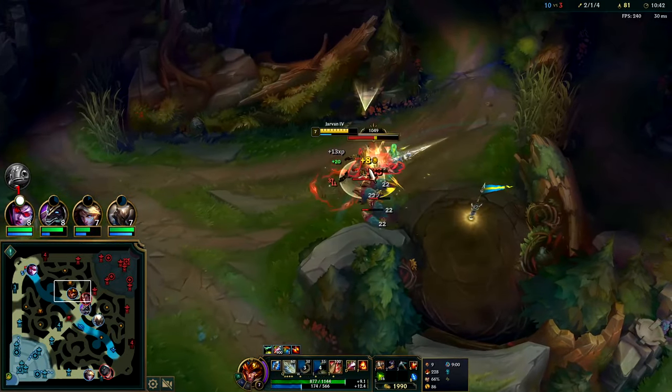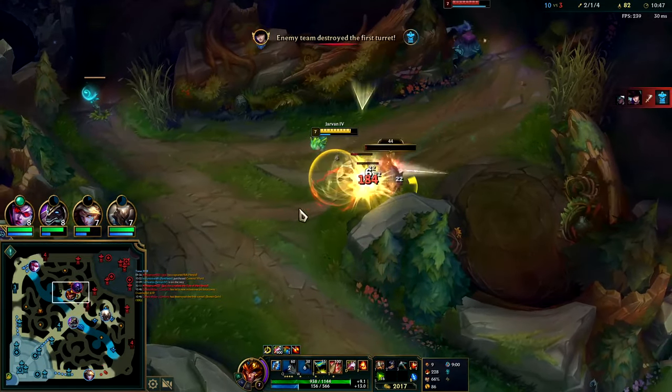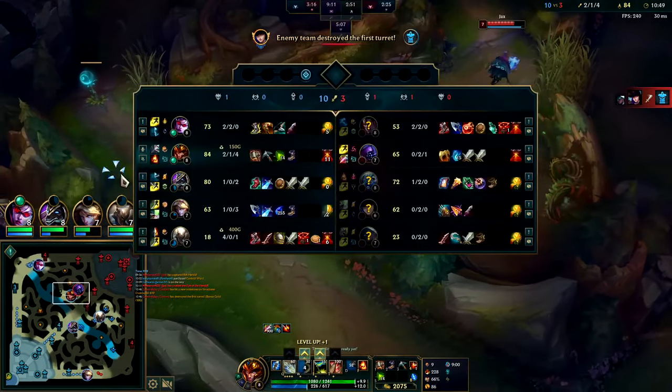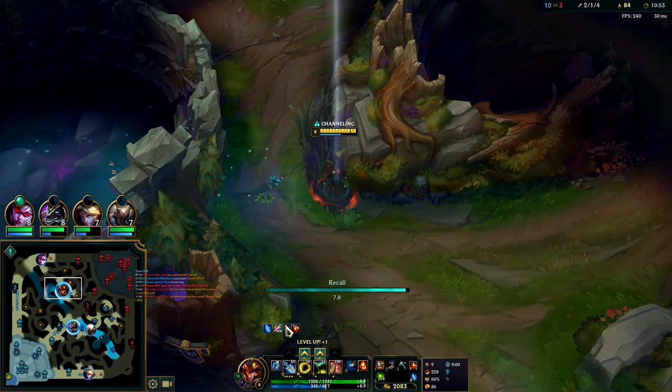That's another thing — many junglers like Jax and Warwick, even though they have good carry potential, have to go for Tiamat. I don't have to go Tiamat because my Q and E are both AOE. There's no need.